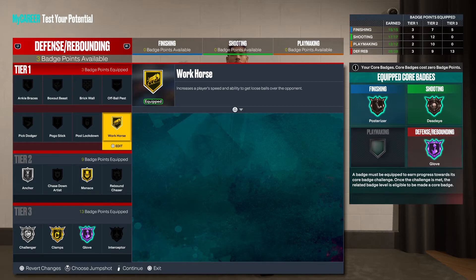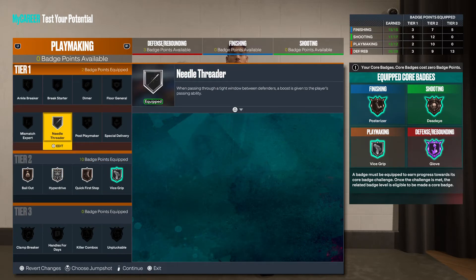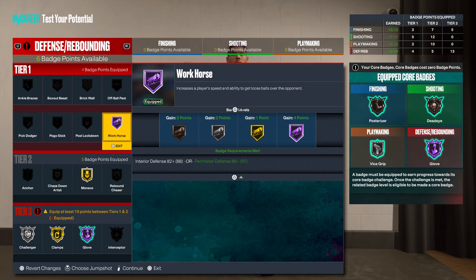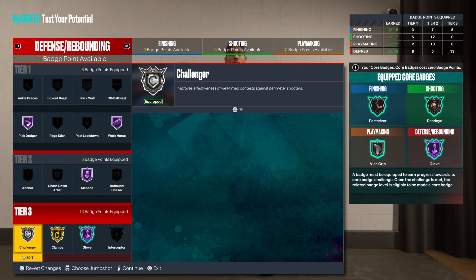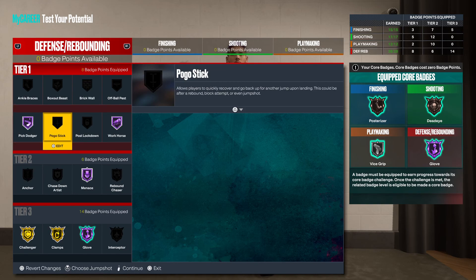Clamps gold is just fine, challenger silver is just fine — or you can add your plus five to defense and become a menace. It's all up to you man at the end of the day, I'm just telling you how I would do it. Honestly I wouldn't even run anchor that high — if I was guarding ball it'd probably be workhorse, pick dodger, and menace hall of fame. I already got a lockdown build and a 3D wing, but not a p-lock. Anyway man, that's it for the badges — let me know what y'all think in the comment section, and spam up the comments if y'all want me to make the next rare build.